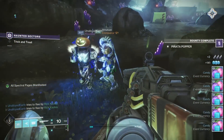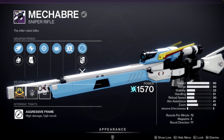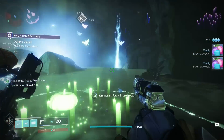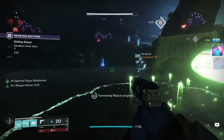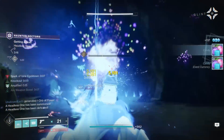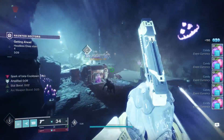In addition, if you complete Eva Levante's main quest line, the final reward is this roll: Accurized Rounds, Snapshot for better ADS speed, Opening Shot for increased range and accuracy on the first shot of an attack, with a Range Masterwork. I think this is an incredible S-tier roll — apparently guaranteed. I've seen at least four people get this exact same roll. Unfortunately my quest line is bugged; manifesting pages won't count towards it and a lot of people are having this issue, so keep an eye on the Bungie Help Twitter.